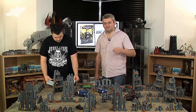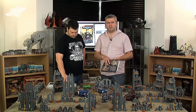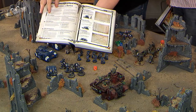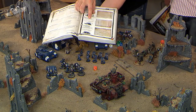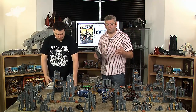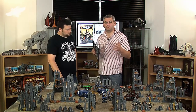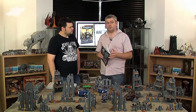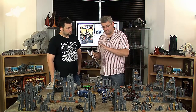Next you determine your battlefield. On page 118 there are three battlefield options. One is called Dawn of War, the second is Hammer and Anvil, and the third is Vanguard Strike. The important thing with these layouts is how far apart your forces will be — generally all battlefields keep you 24 inches away from the enemy, which stops any close combat happening in turn one. Once you've selected your mission and battlefield, you're ready to go.